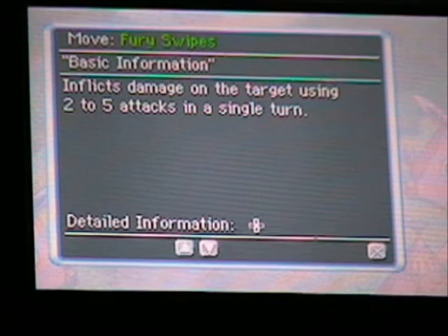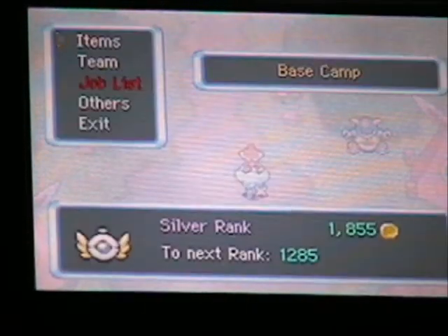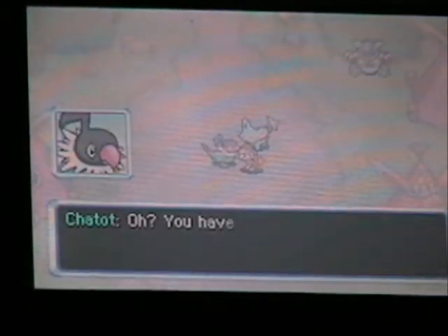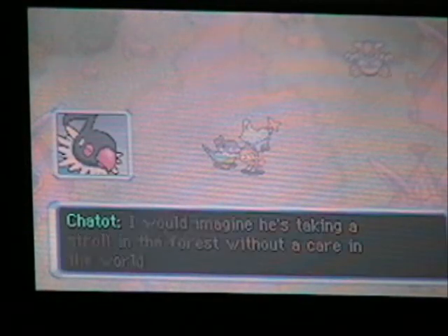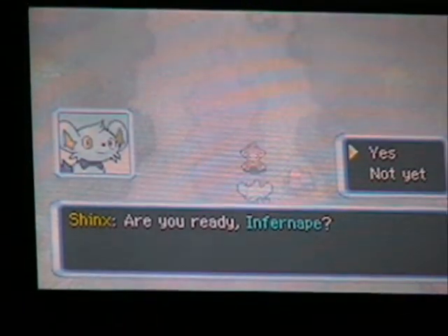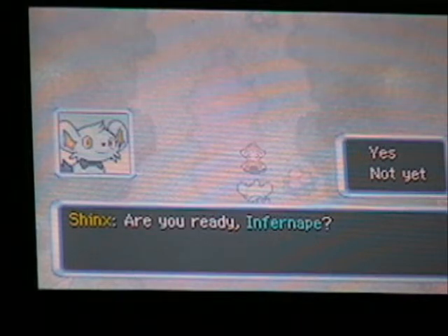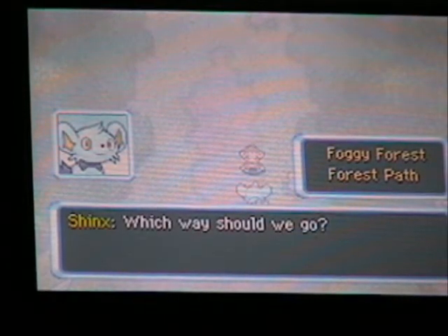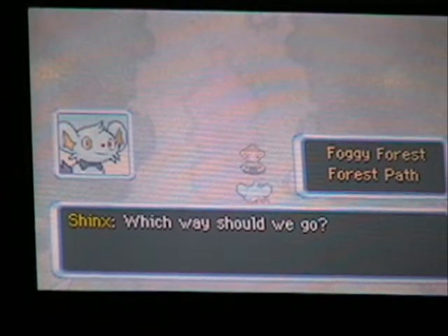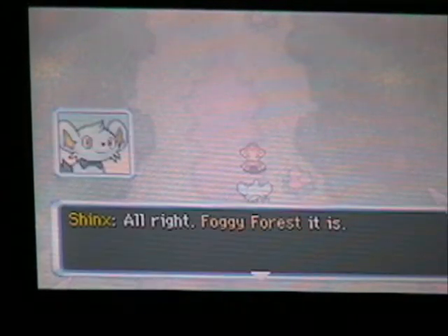Something to help build on the story that's going on around here: if you talk to Chatot here, he'll say Wigglytuff has wandered off into the forest. This is going to be strangely important later. After Chatot gives you grief, clearing the forest path, you'll appear right next to the Kangaskhan Rock. So let's roll into the Foggy Forest.